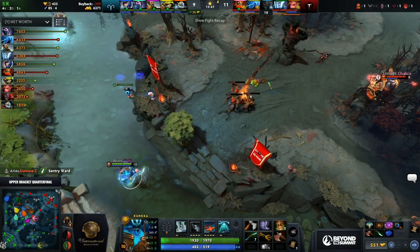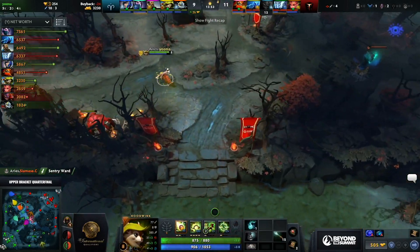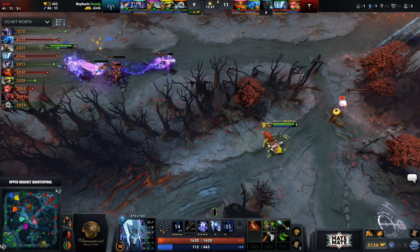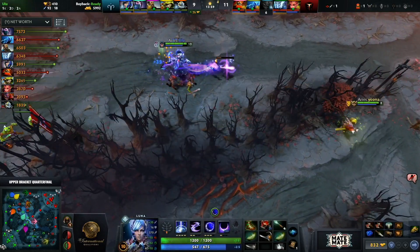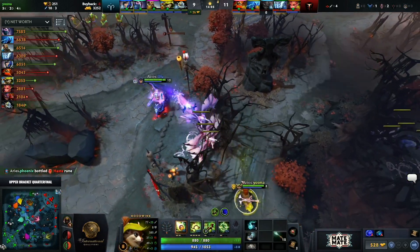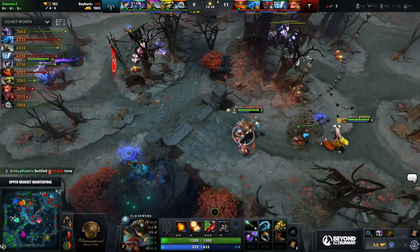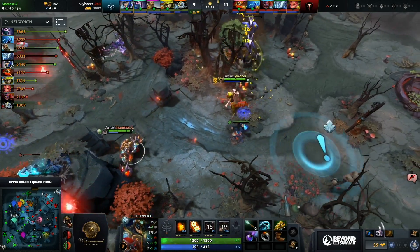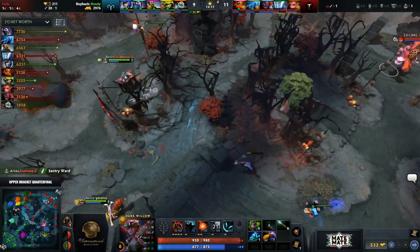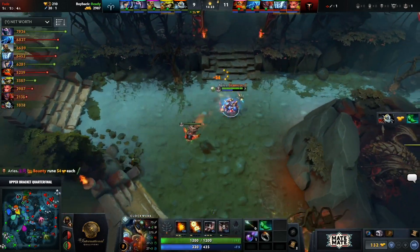We've seen what a big Kunkka can do if you snowball really hard. The Water Park is a big problem — basically Atlantis. Does it sink? This is pre-sinkage — blooming Atlantis. So where is Poseidon? He's very close to the Radiance Specter.